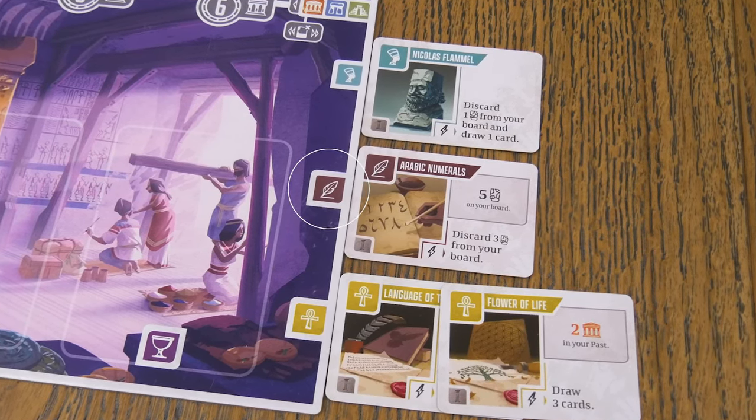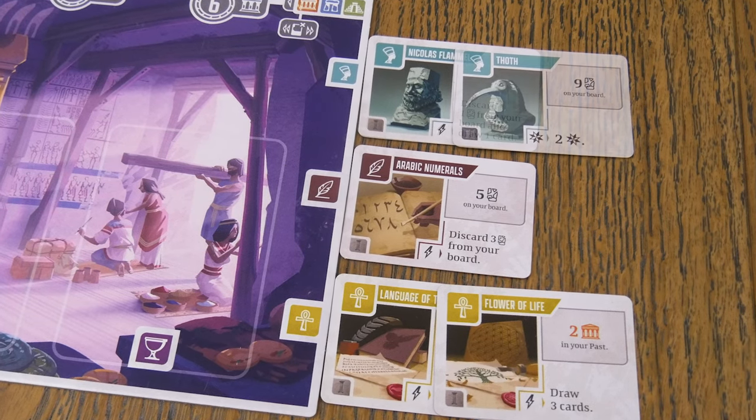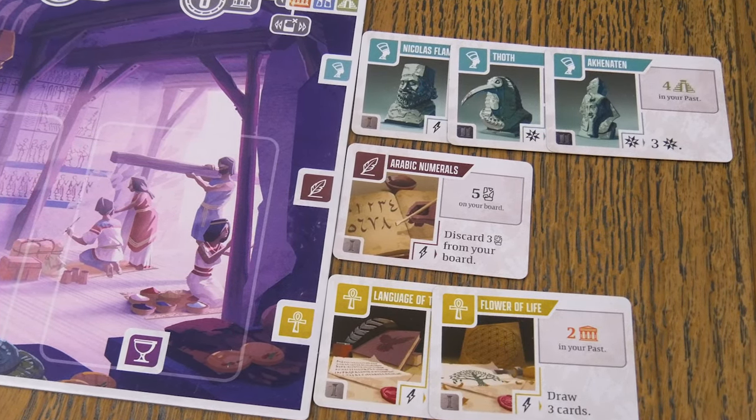Technology cards are stored to the right of your board and sorted in three corresponding categories: Ancient, Writing, and Secret. There's no limit to the number of technology cards you can collect. Once you understand your builder board and the areas around it, we can move on to the rest of setup.